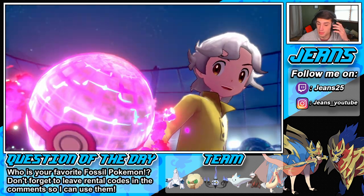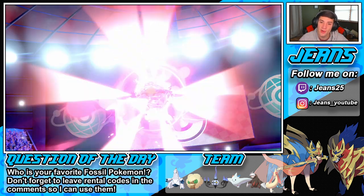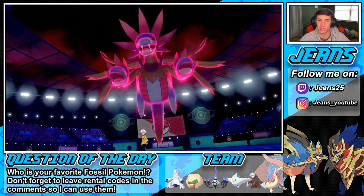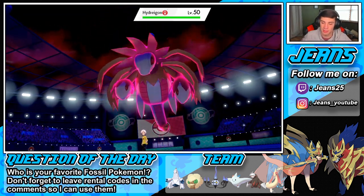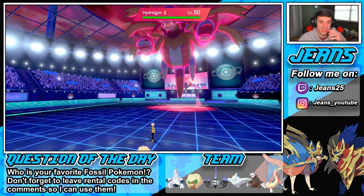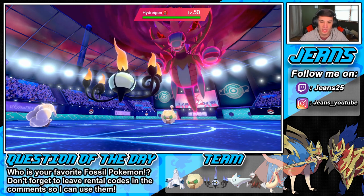I think my Milotic could be a beast here. Send her out there with the Tailwind rolling. Luckily his Dynamaxed Hydreigon is a special attacker, or I would have Charmed it right off the bat to drop the physical attack by two. But he's a special attacker so he's chilling. He's lucky — he got lucky, you lucky little biscuit.